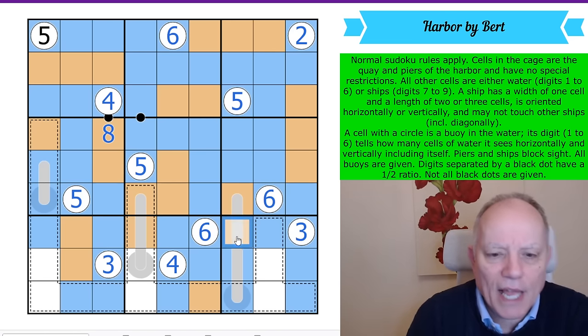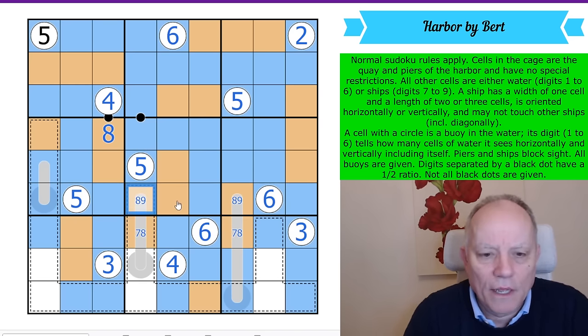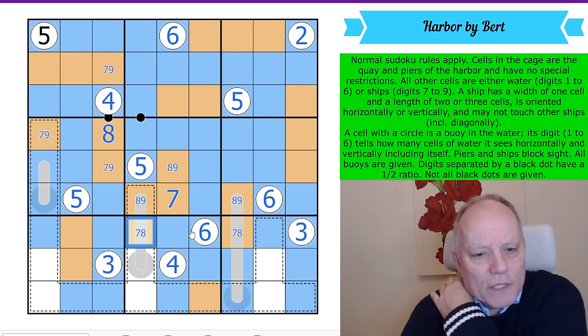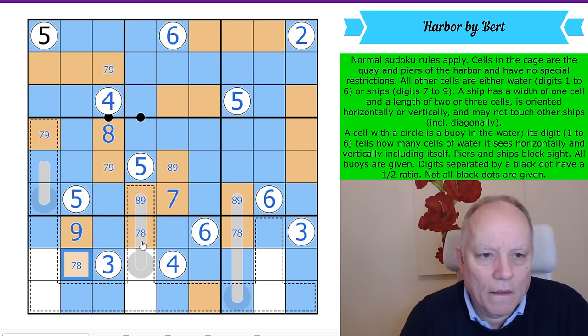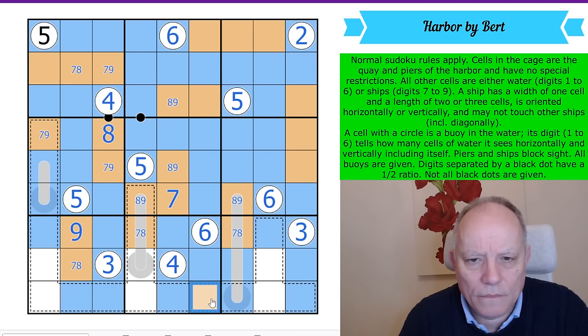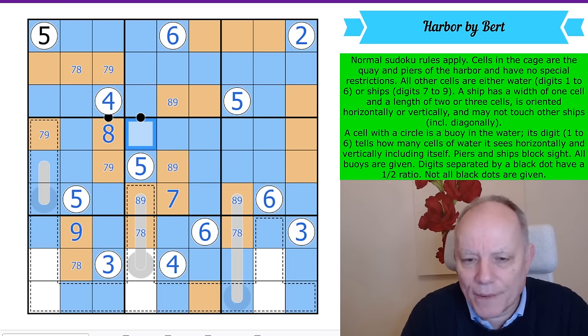Orange digits are always seven, eight, or nine. So on the thermo, we go seven or eight, eight or nine. Seven or eight, eight or nine. That must be a seven in this row. That's eight or nine. That is seven or nine. I've got a seven, eight pair in that row, so that's nine. That's seven or eight as a consequence. I've got this black dot still to tackle — I need a six by Sudoku in box five. There we go. That tackles the black dot.